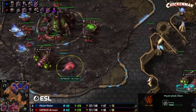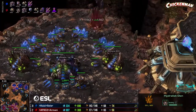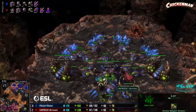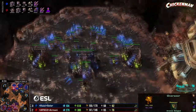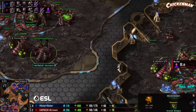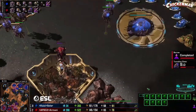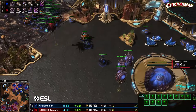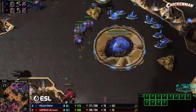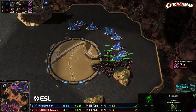Armani going for hydra den, thinking he's got to contend with mutas pretty soon. If he goes corruptors he can go around and pee on hatcheries — but no, he cancels the spire at the very last second. The overseer spots it was canceled. He's going to keep the hydra den — always useful later getting into lurkers. Roaches looking like they want to go for a little attack. Solar is up about 20 to 30 army supply.